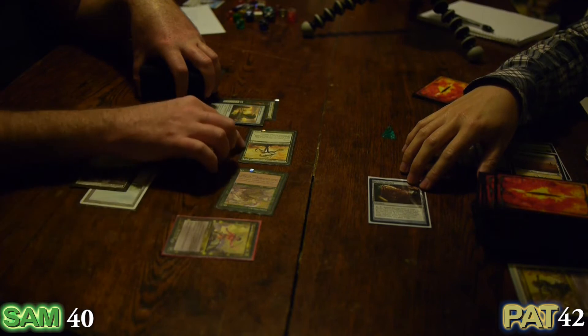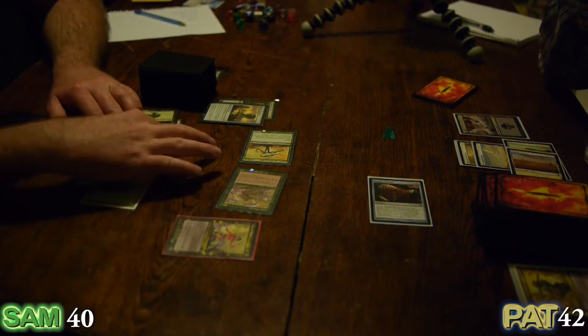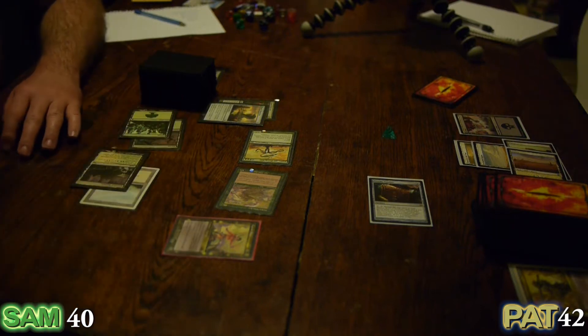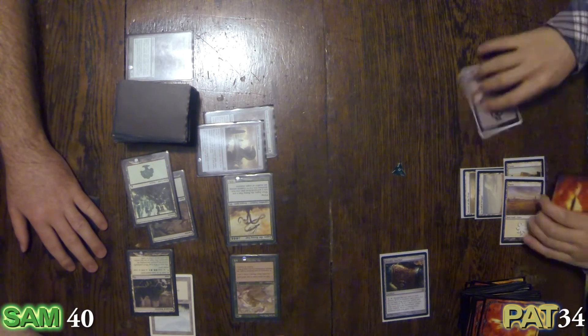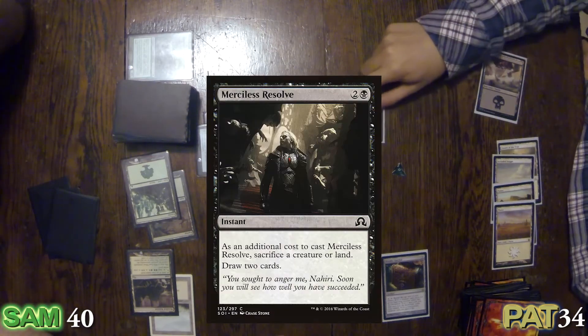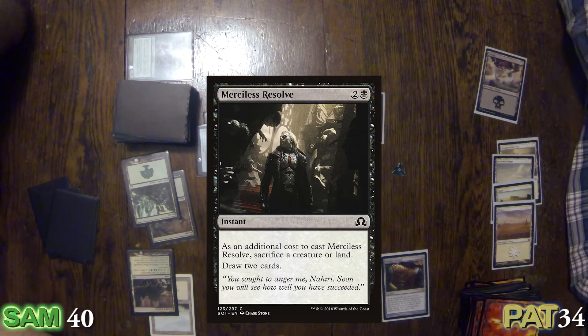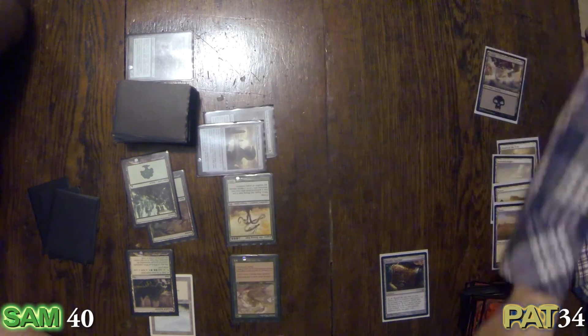3-3 trample, 5-5, 3-5, 3-3 trample. I forgot about the Monument. It's not going to matter, so I will just take eight. And my Sepraline — I'm going to cast an instant during your turn. I'll Merciless Resolve, ditch the sap, and draw two cards.